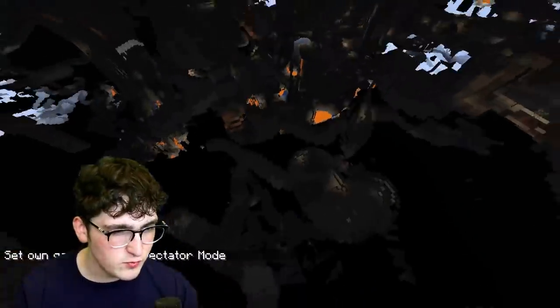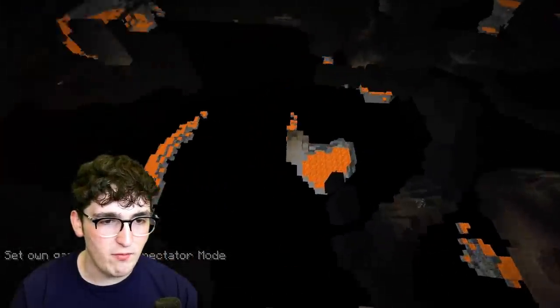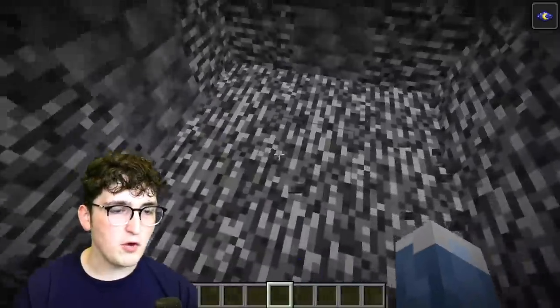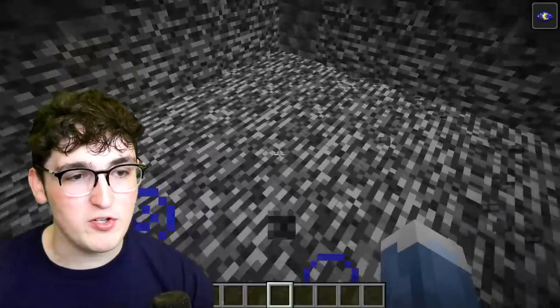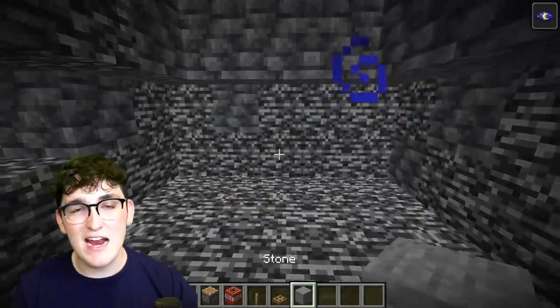First things first, we have to dig down really, really far — all the way down to bedrock. Look for a three-by-three area down near bedrock somewhere that's not engulfed in lava, ideally. So we have our three-by-three in bedrock. I am in creative mode, but this hack is meant for people in survival mode, so we are going to break the bedrock legit. We're going to need obsidian, a piston, TNT, a lever, a trapdoor, and any block of your choice.